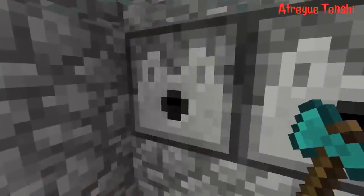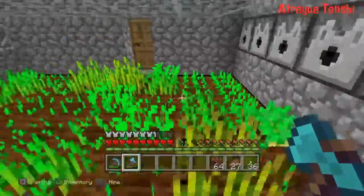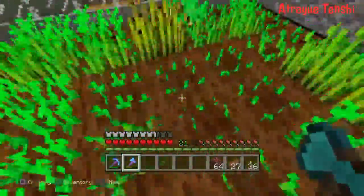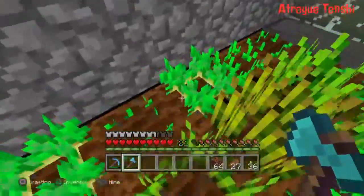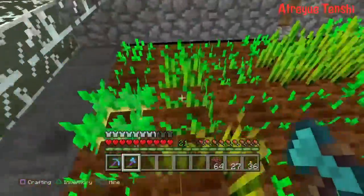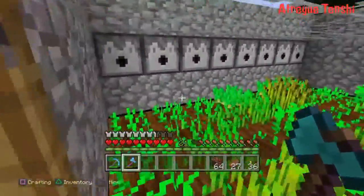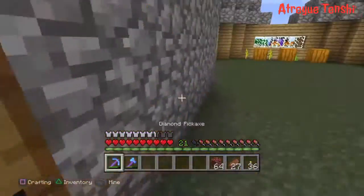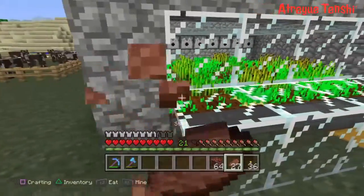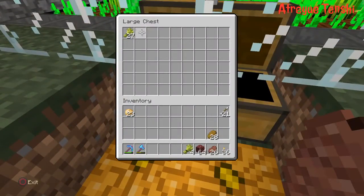What it does is the dispensers dispense the water — shoots the water out — and all of the plants here, potatoes, wheat, all that goes into the hoppers. The hoppers lead into the chest and I can just grab them from the chest. Then I come back in and plant them all. That's the only problem with it until version 1.8 comes out.